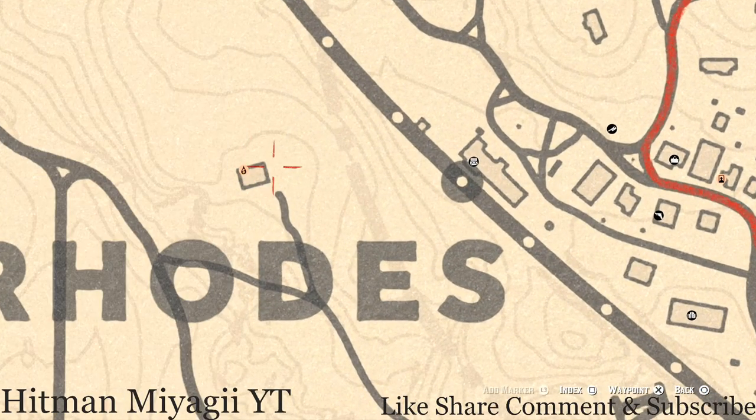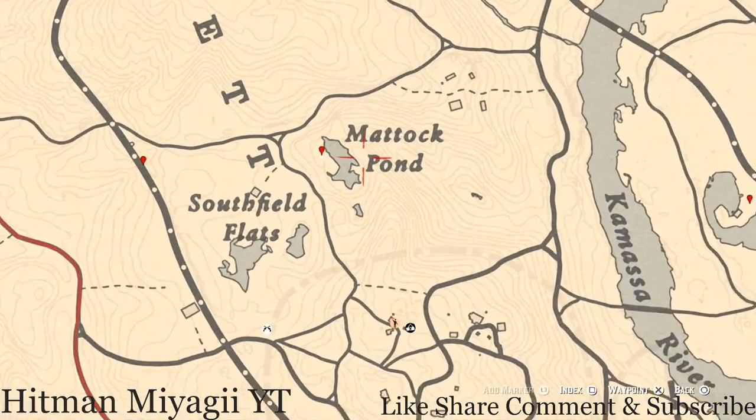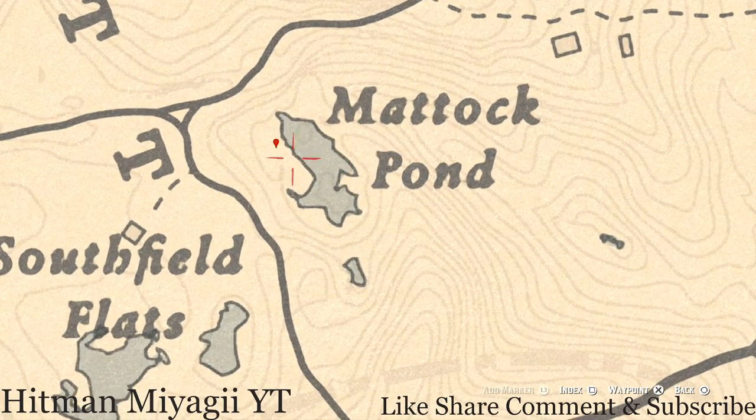While you're over in the area, go by Anthony Foreman's house. There's a little outhouse — an old broken down outhouse right here at this location. Pull out your metal detector right in front of that outhouse and you will get a random lost jewelry.